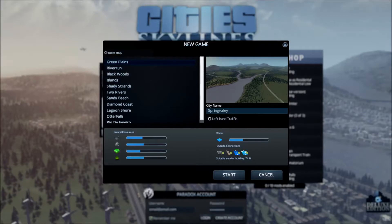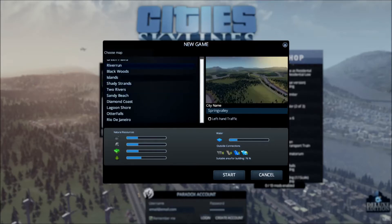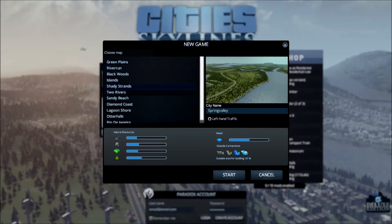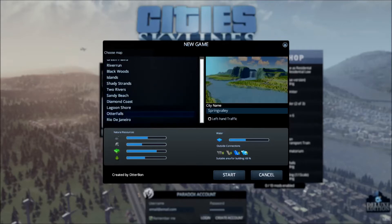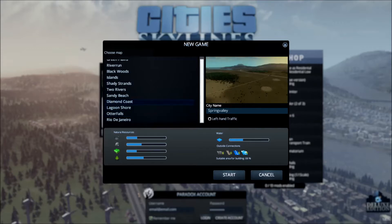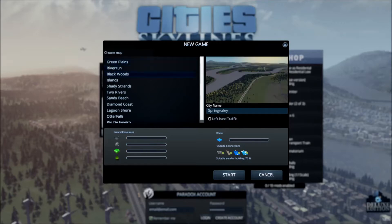We're going to get started here. Here you have the different maps you can choose from. You can obviously change the name of the city, so you're not limited to these preset names. I played Otter Falls last time, but I don't think I'll go with that this time. Some of these maps are pretty flat. You can download things online from the Steam Workshop to get more variety. We'll probably go with something a little flat this time around.